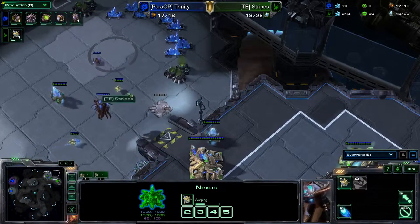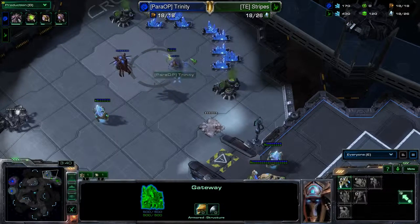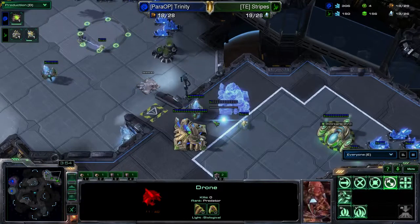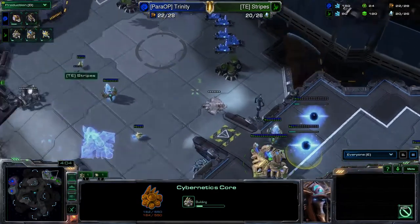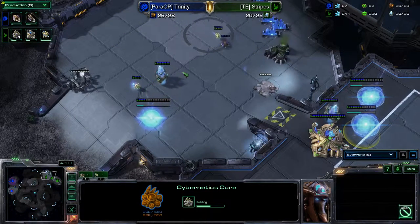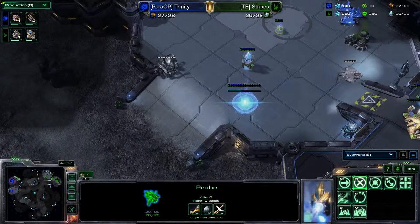Stripes has the latest cybernetic core, and Zerg is delaying his expansion a little bit. He's just now getting 400 minerals. Stripes should have kept that other probe down there. The biggest problem right now is he's mining gas and has no way to spend it. He didn't make a decision — he's going for four gates before the cybernetic core. Here comes the drone — he should have killed it, and now Stripes has scouted everything but has no idea what he's about to do.